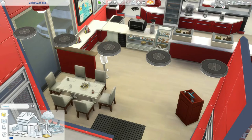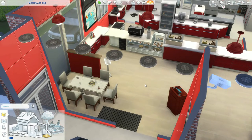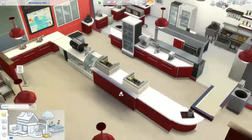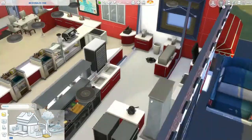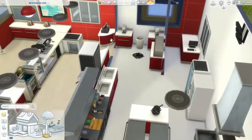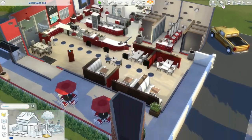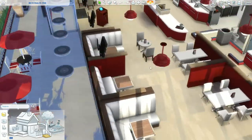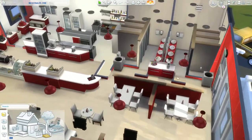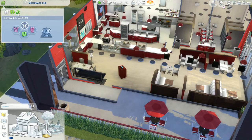I added a big table for larger families since the original had none. There's a cafe bar, waiter stands, coffee makers, and the actual kitchen where two chefs work, plus makeshift windows — really cool. We have three booths and additional tables seating two and four. There's also a bathroom in the back. There's actually a custom menu for this restaurant.